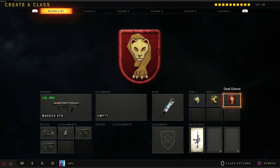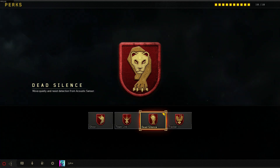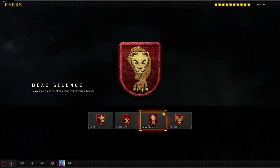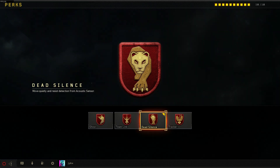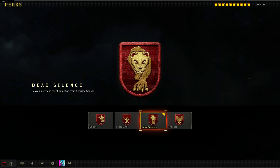Moving on to our third and final perk we have Dead Silence. This allows us to move quietly and resist detection from the acoustic sensor. Not only is this perk great for sneaking up on your enemy and getting a kill, but it recently got buffed. You can now climb out of water without enemies hearing the water sound, and when you're healing and using scorestreaks I believe all of that has been cancelled out by Dead Silence. So it's just gotten better and better.